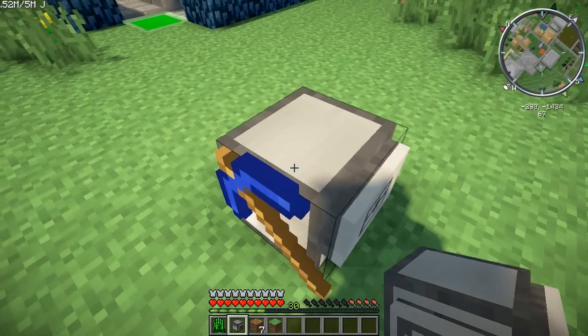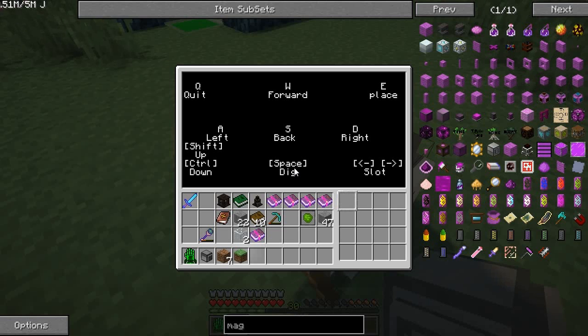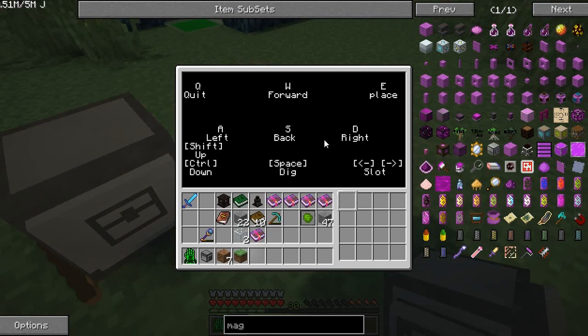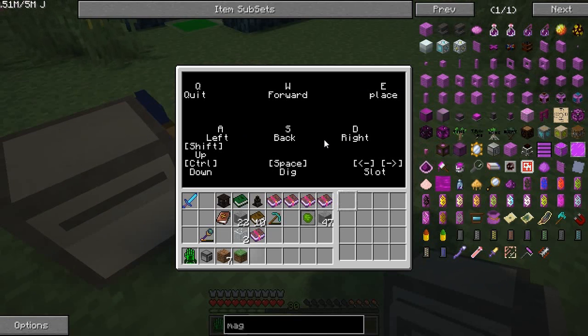Let's get down close to him. So if you click on this guy, you'll see there's this screen here which basically tells you what you can do with him. It's a direct control program which allows me to use WASD, space, shift, control, E, Q, and the arrow keys.